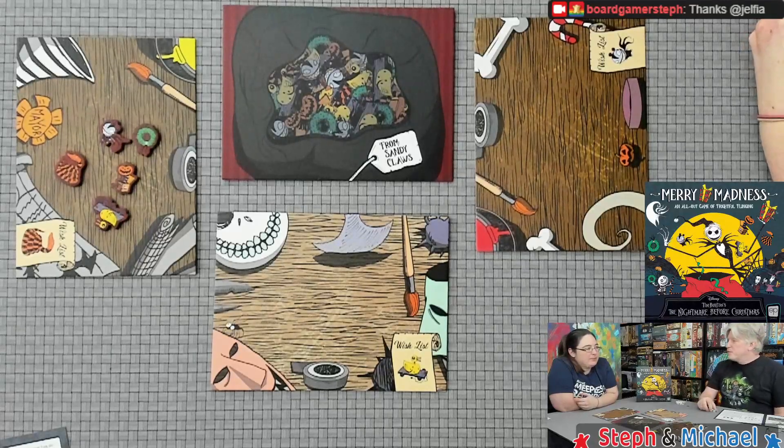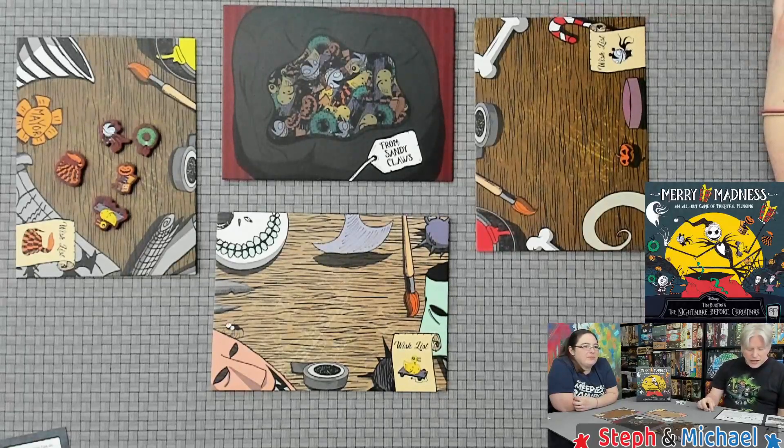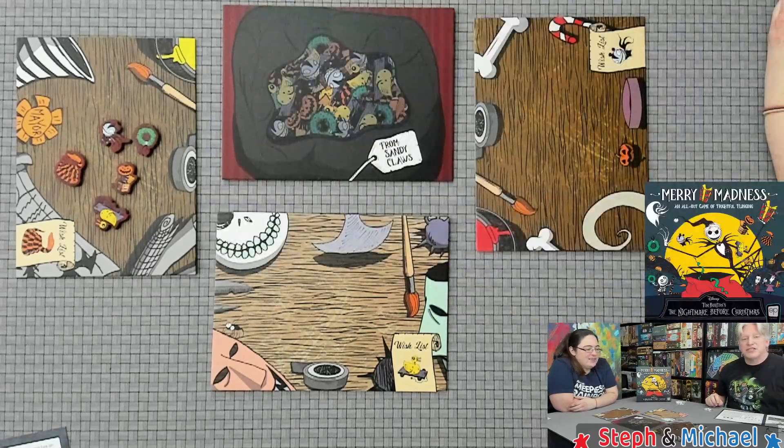A third player is going to try to fill up my board and Steph's board while trying to clear his own. The first player to have an empty workbench shouts 'This is Halloween!' That player claims victory and gets a ghoulish gift scoring token. The first player to get three ghoulish gifts wins the game.